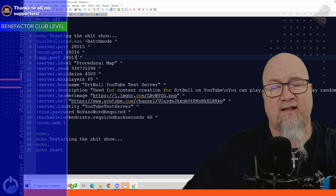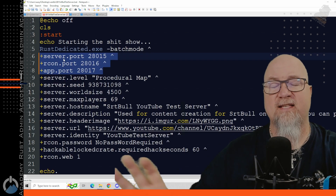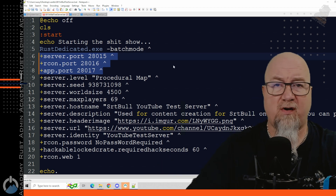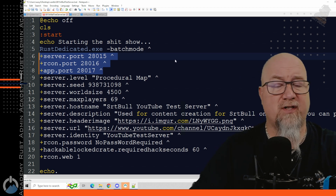If you've been watching my channel for any length of time, you've probably already seen this batch file template that I've used on literally hundreds of videos before. This is the section right here that I want you to pay attention to, because this is where the change is happening. So you're all used to seeing the server port, the Rcon port, and the app port all being defined in your batch file. However, now we actually have to add another CVAR called server.queryport.